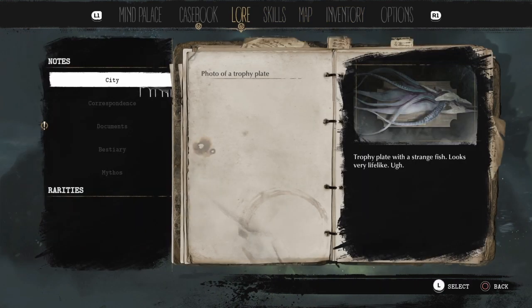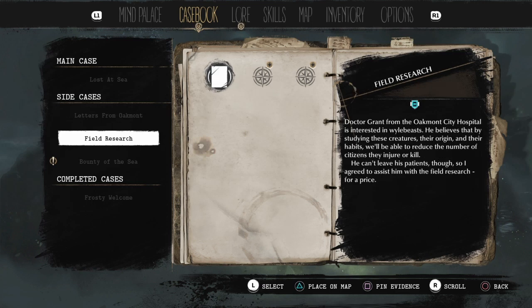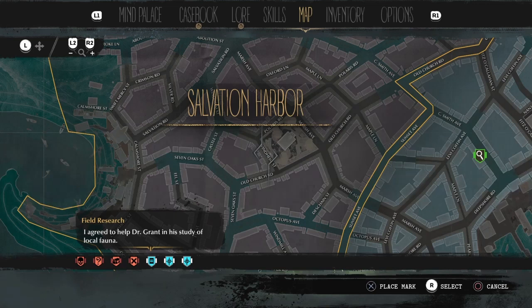So I want to go to the casebook, and before we do more of the main quest, I think I quite fancy doing these side quests — the doctor's ones. The BC believes that by studying these creatures, their origin and their habits, we'll be able to reduce the number of citizens they injure or kill. He can't leave his patients though, so I've agreed to assist him with field research for a price. We're going to Windhelm Street in Salvation Harbour — here's the marker.